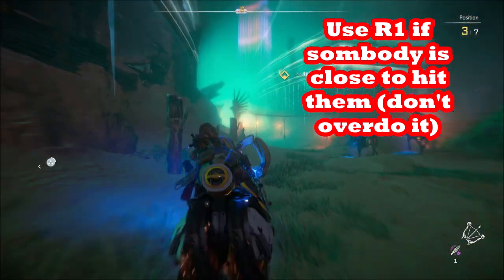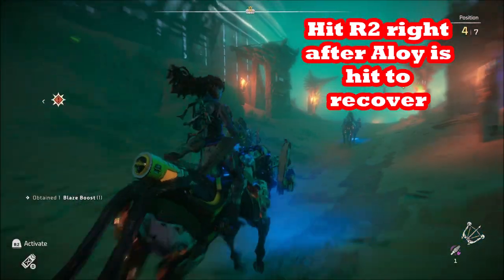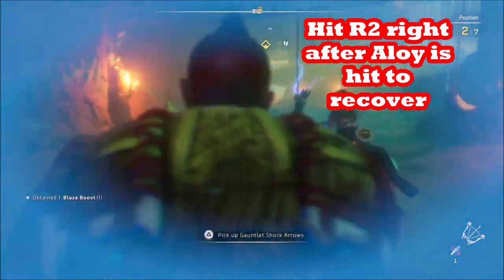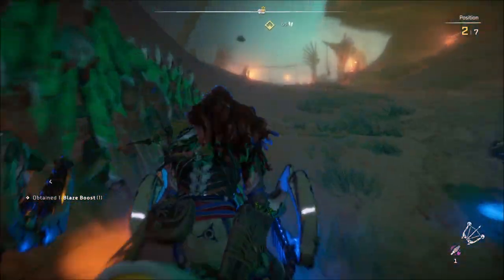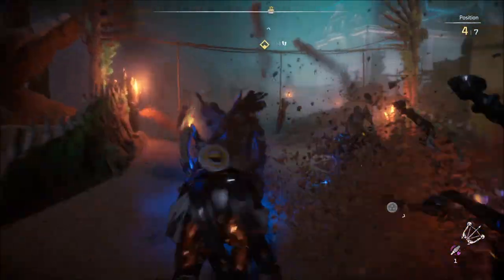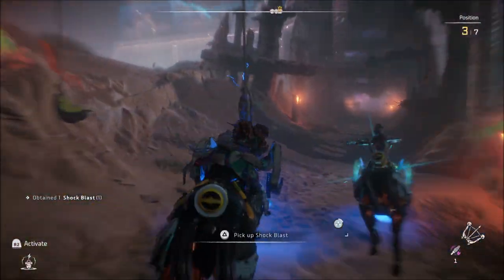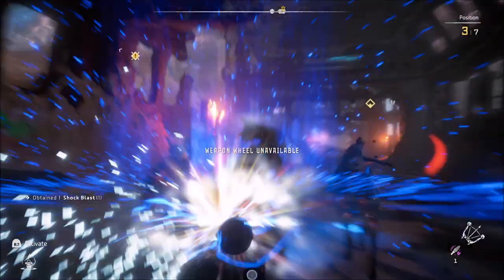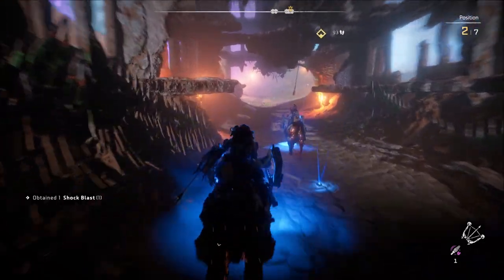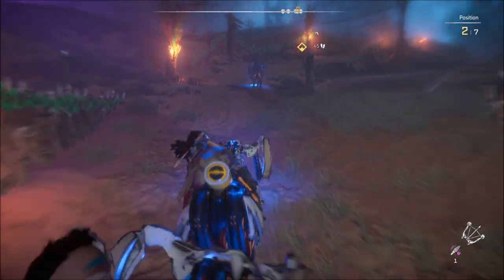I got hit there but hit R2 quickly, so that was pretty good. I got another blaze boost which I sent out, but it slowed because somebody hit me — at least I got two blaze boosts there and I'm in a pretty good position. You want to go through those gates and make sure you get all the bags. Some are electrical shocks and some are blaze boosts — the blaze boosts are the most important.